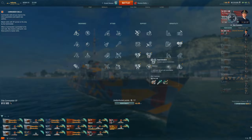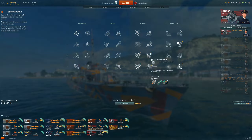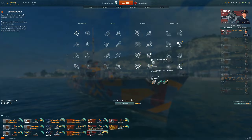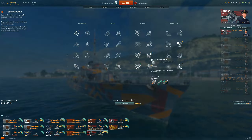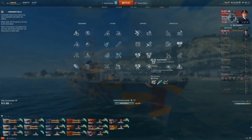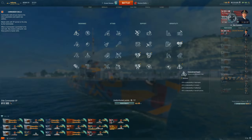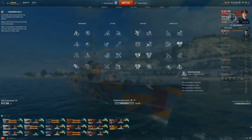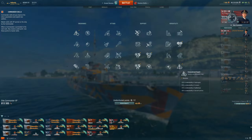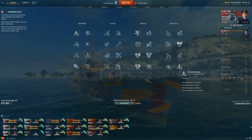I highly recommend taking Superintendent as your first tier 3 skill. Not only do German destroyers get an additional consumable in Hydroacoustic Search and can make use of that, but they also suffer from a very short duration on their smoke, so it is very likely that you can use an additional charge during the battle. Your first tier 4 skill should be Concealment Expert to bring the concealment down to 5.9km, which is only 100m more than a Benson or a Fletcher and on par with a Gearing and a Shimakaze.